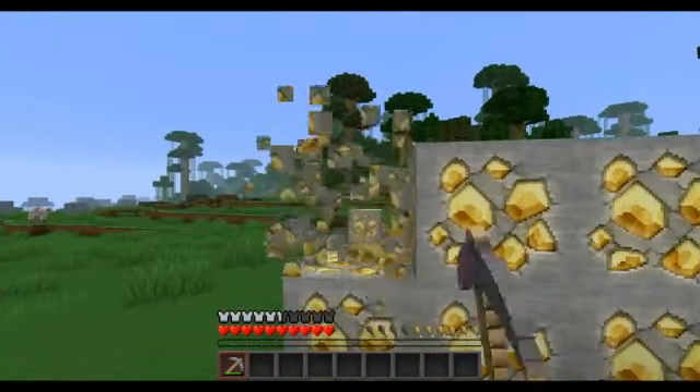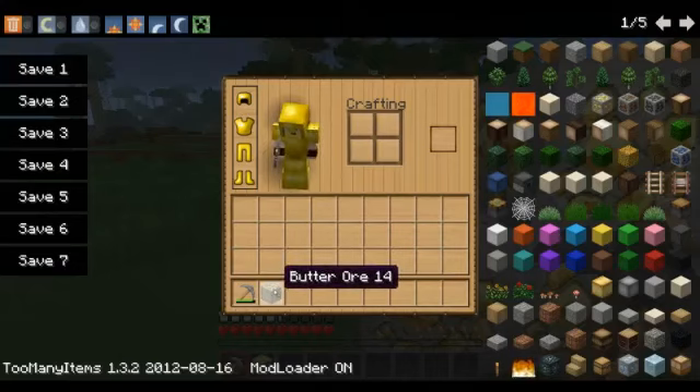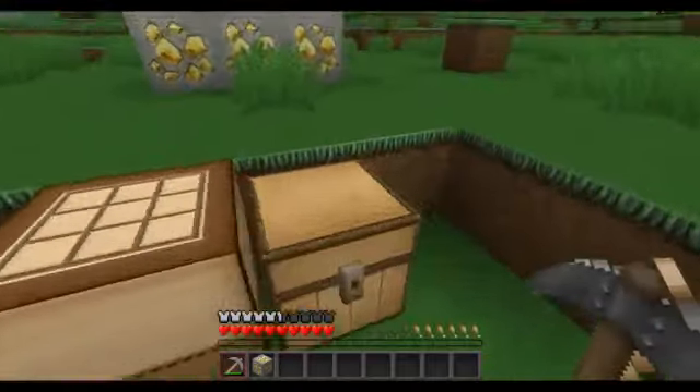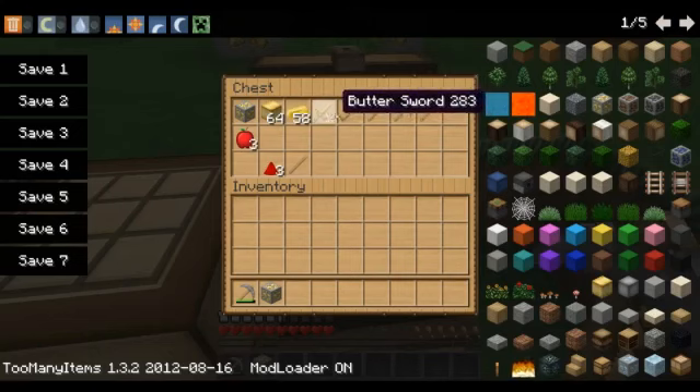So let's dig up this stuff here. And then if you take a look at this — butter ore. Mmm, delish. If you go down here, I've got a whole bunch of stuff — a block of butter, and these are just butter sticks.